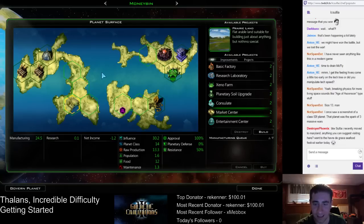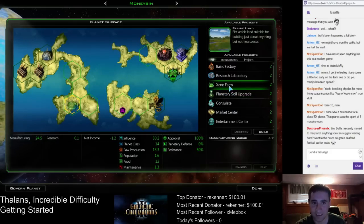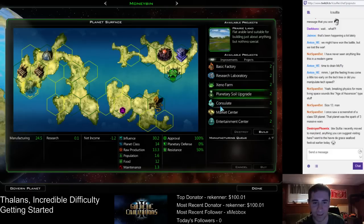Hold on, let me see what I'm doing here in-game. Money Bin is the one planet that actually is going to produce money, as the name implies. Have we used terraforming here? No, we have not. We can terraform everything over there.